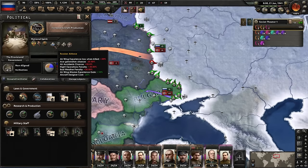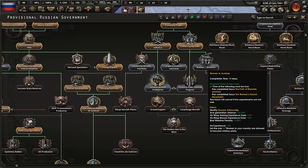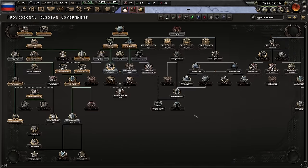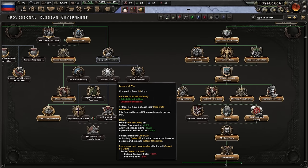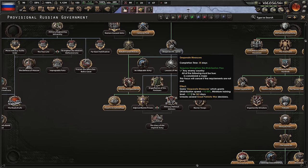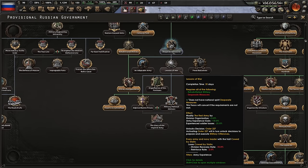We've already dealt with a lot of the negatives from the Russian Air Force spirit. I could still pick up Women in Aviation and Expand Aviation Institutes to really get rid of it. I need to look into Desperate Measures as well because that leads to Lessons of War. Actually, that's a lot better - you know what, I'm going to cancel that other focus and get Lessons of War here. Desperate Measures, then Lessons of War. Sorry about that, I completely glossed over this. Like I said, this is all very new to me still.